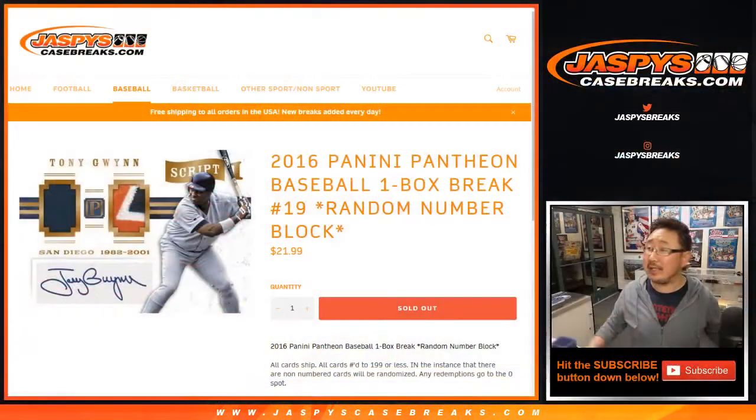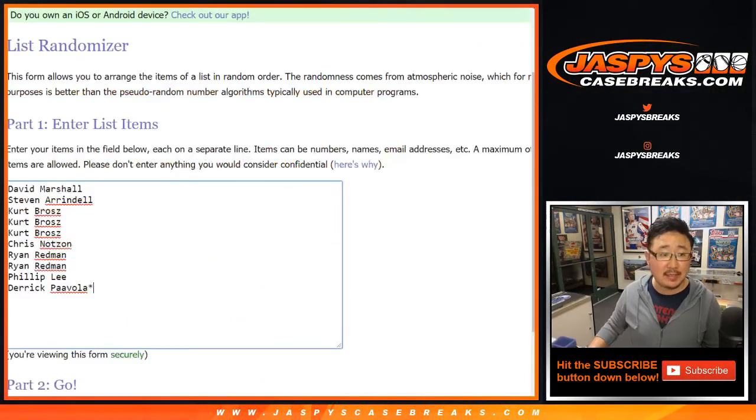Hi everyone, Joe for JaspiesCaseBreaks.com with 2016 Panini Pantheon Baseball. One box, random number block break number 19. Big thanks to all of these folks for digging deep late at night, late on a Tuesday, and getting this one done.